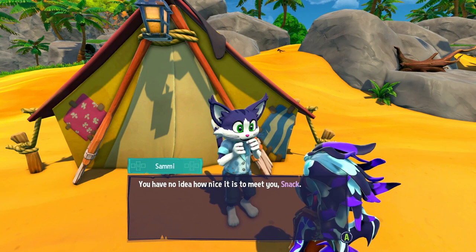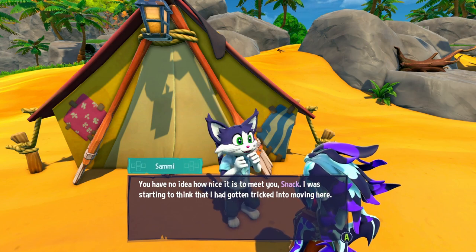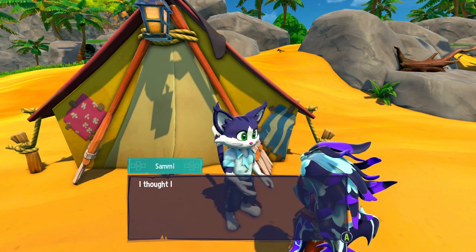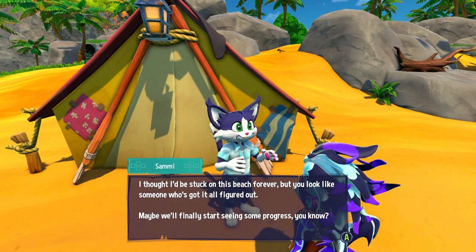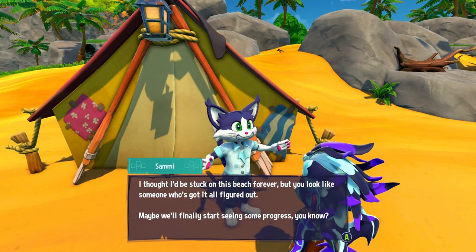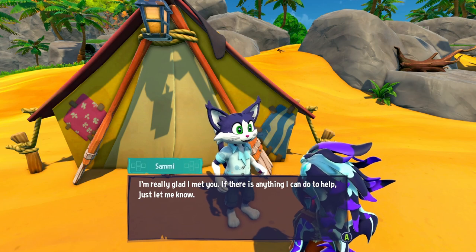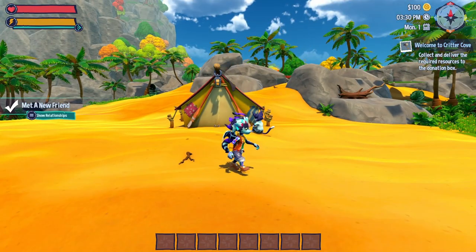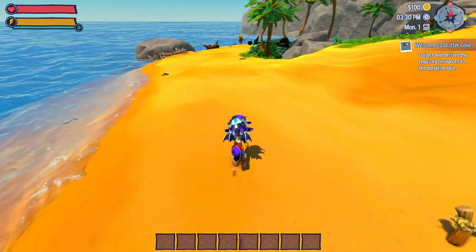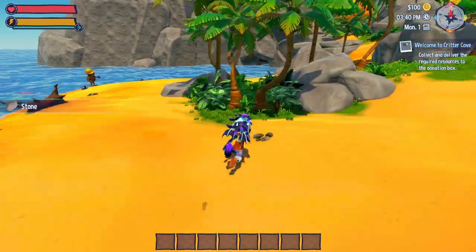Sammy greets us: 'I'm pretty new here too. The brochure said a tropical paradise awaits — it didn't say anything about living in a ratty tent on a beach. But you look like someone who's got it all figured out. I'm really glad to meet you!' We collect more sticks along the shore, and then find we can pick up stones too — no tools needed!